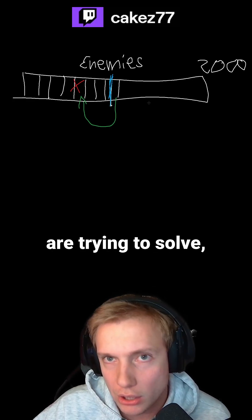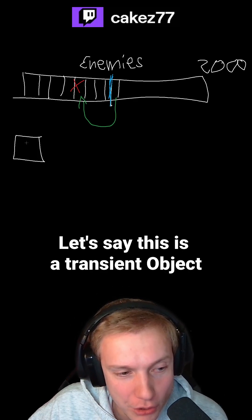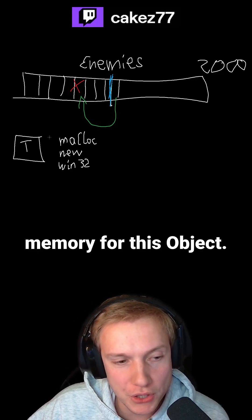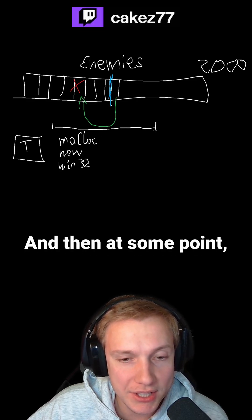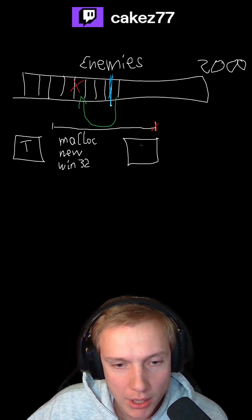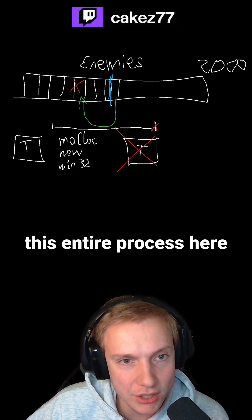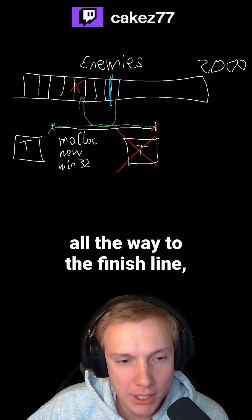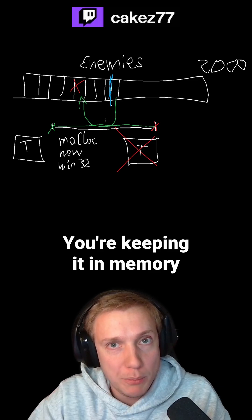The problem that smart pointers are trying to solve is when you have a transient object in the game. Let's say this is a transient object that needs to be allocated at some point — we need to somehow get memory for this object, and then this object over time sits in there, and then at some point you have to delete it. So you take the original object and you get rid of it. A smart pointer just makes sure that this entire process from start all the way to the finish line is taken care of.